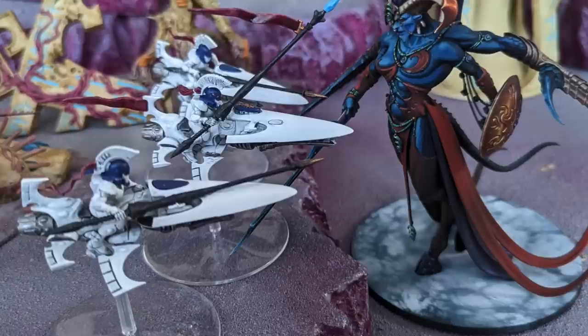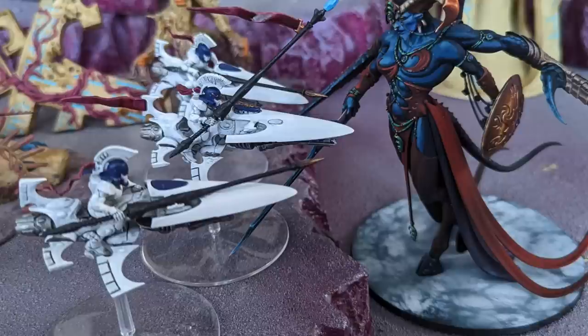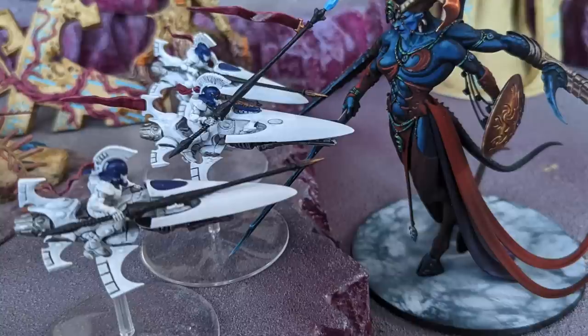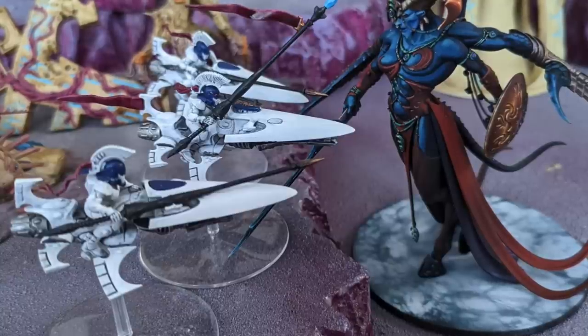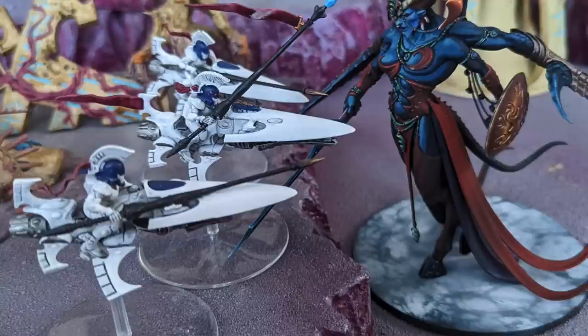Adding the lance on top of the competitively necessary Exarch upgrade will take the squad from 105 points to 135 points — 140 if you add the shield. At 135, it's really right around where advantageous trading becomes increasingly touch and go. That said, if you can spare the extra 10 points, with 5 attacks on the Exarch at Strength 8 instead of Strength 6 plus that one shooting attack, the damage output goes up by an average of about 3 wounds, which is pretty solid.